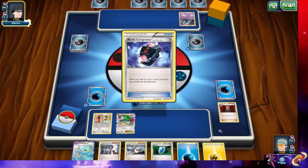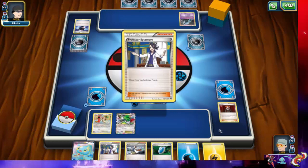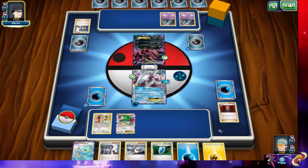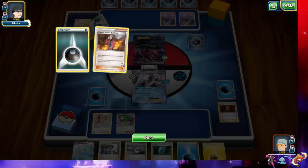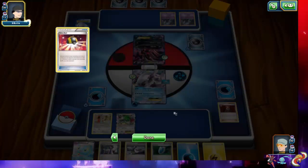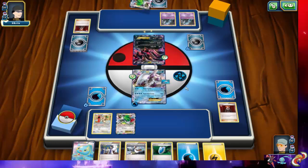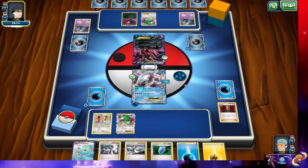Let's see what our opponent chooses to do. Our opponent plays his own Battle Compressor, tossing some Dark Energies and supporters. It looks like Zoroark, some Gallade — I believe that's what they're playing. Our opponent comes up with Shaman, extending their turn, and down comes a Baby Yveltal. Then there's the first Shaymin and the second Shaymin. The opponent definitely has a big hand now.